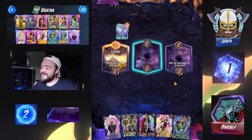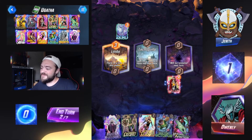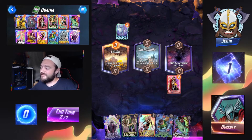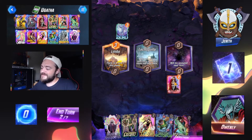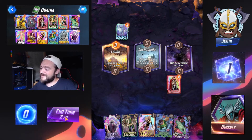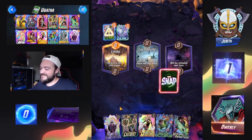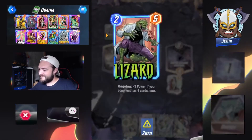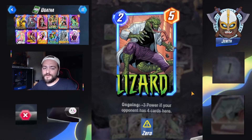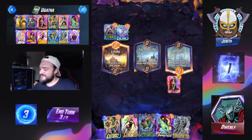Zero — so what is our opponent playing zero into? Maybe they are rocking a Cerebro deck. Possibly if they play Domino, that's my best guess. But Lady Sif is a great play for us. Lizard — I kind of like that play. Lizard got the nice bonus with one power point and zero into Lizard is actually not bad.